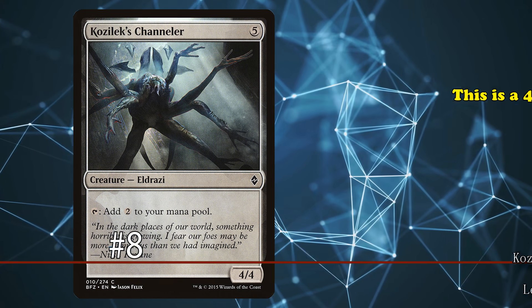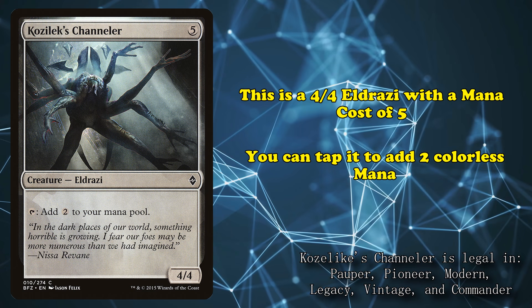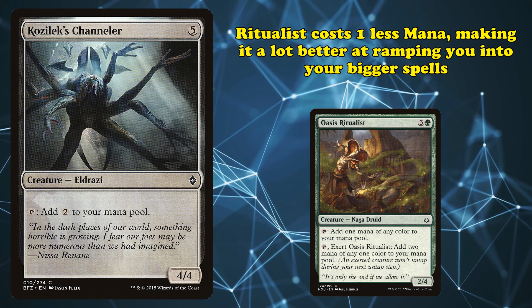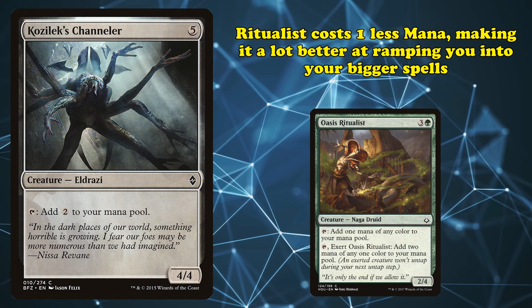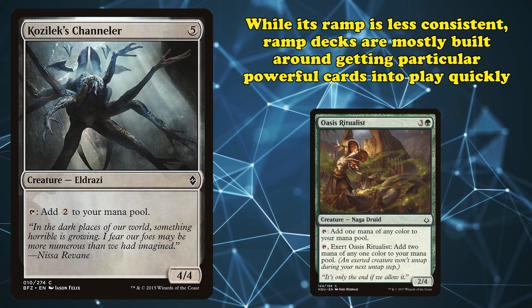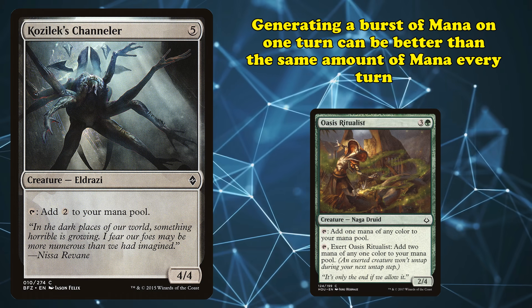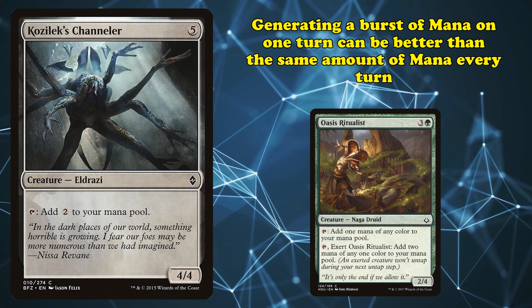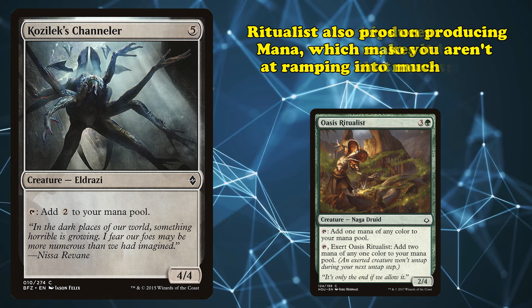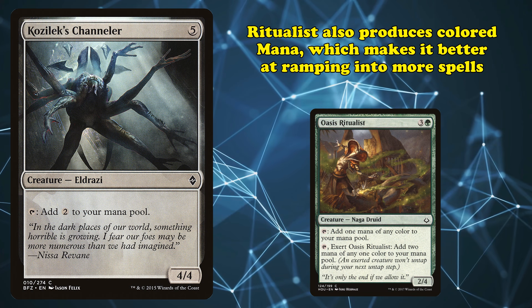At number 8, we have Kozilek's Channeler. This is a 4/4 Eldrazi with a mana cost of 5, with the ability where you can tap it to add 2 colorless mana. This is very similar to the last card, but Ritualist has a few important upsides over Channeler. Mainly, Ritualist costs 1 less mana, making it more likely to help you ramp into powerful spells. Ramp decks are usually built around turning the corner by slamming a huge card into play, so a burst of mana on one turn can be more useful than a consistent stream over several turns. There's also the fact that Ritualist makes colored mana, so it can ramp you into far more spells than Channeler can.